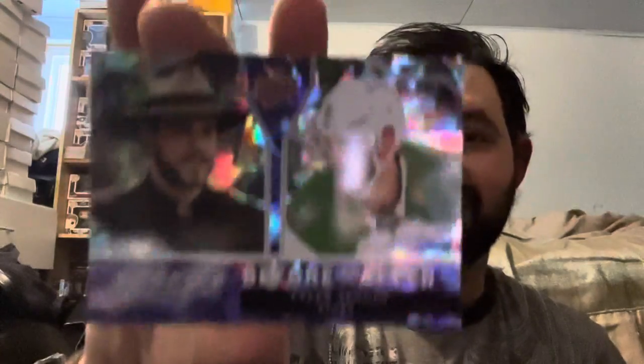A lot of hits seem to be in the back of the packs — weird. This pack has Dylan Cozens, Pavel Buchnevich, Timo Meier, Jean-Gabriel Pageau, an ice battles parallel of Steven Stamkos, and our first before-and-after card of Tyler Seguin. The foil looks the same as the heart trophy foil, and both cards have gold parallels — not sure if those are in blaster box products.